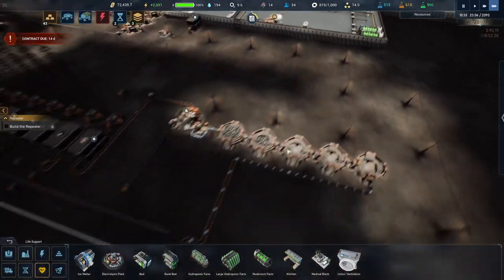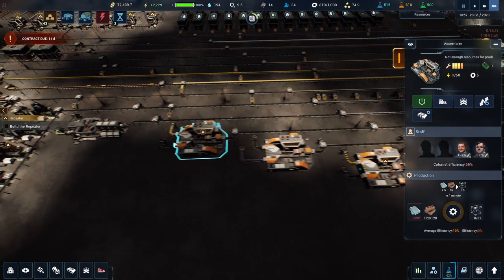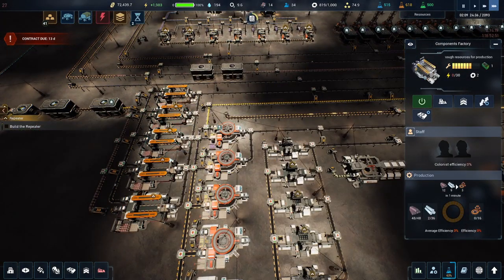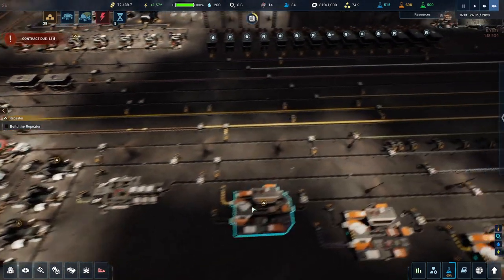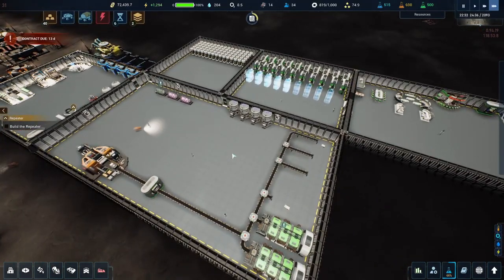We'll check things out between episodes and see how these are doing. These machines here are probably going to get the majority of people. I really wish you could tell them where to go, but for now we'll let them do their thing and go wherever they feel like — kind of bad but we'll check that out between episodes. I won't do any more hiring, I just want to see how these first 34 people do and go from there. Hope you enjoyed the episode everybody — peace, take care, like, subscribe, and we'll see you next time!